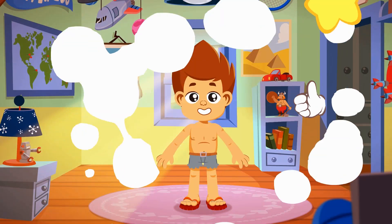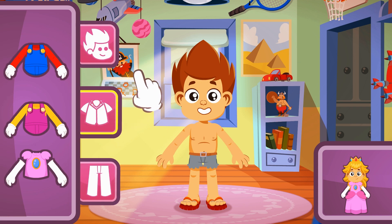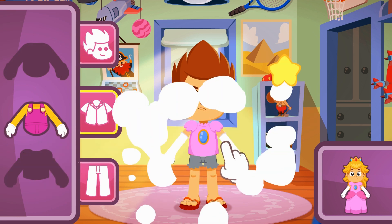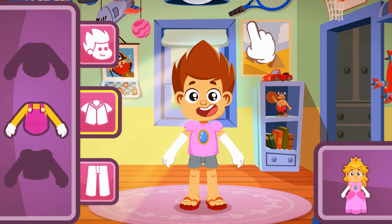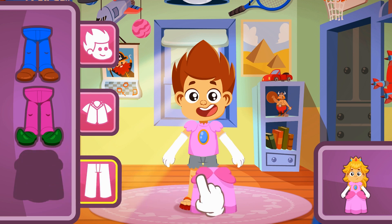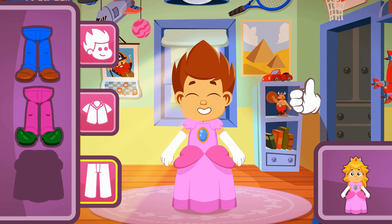Let's continue with the next one! It's Princess Peach's turn! So again, let's pick the right top. Hmm, I'm not sure about this one. Yes! That one with pink puffy sleeves and white gloves! So now, the skirt! Do you see it? The skirt is the same color as the top! Yes! That one was easy!